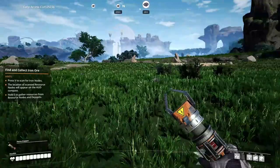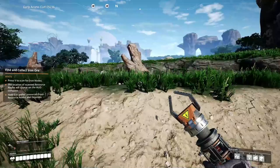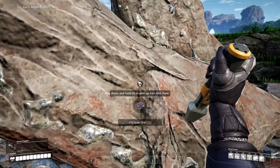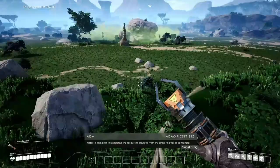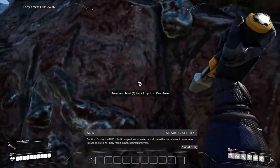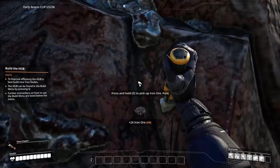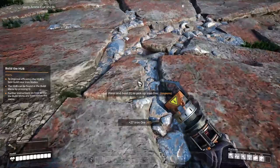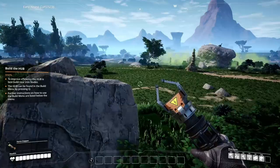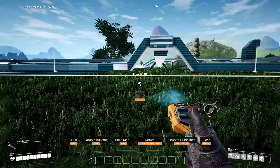You have to do what the hint says and gather some iron — I'm pretty sure I put down the hub before getting iron last time. 'Fourth objective — caution: ensure the hub is built on spacious open terrain close to the presence of iron sources. Failure to do so will likely result in non-optimal progress.' As you can see, I wasn't paying attention — I should have been looking at the objectives telling me to get 50 iron. Let's build it down here. Build it right there — seems good. 'Build a craft bench and a hub terminal.' This is where we upgrade!